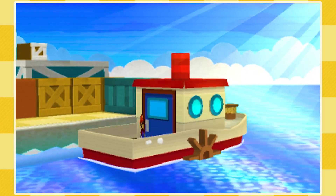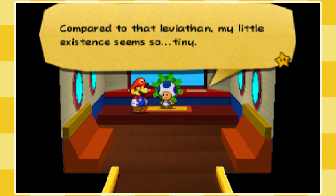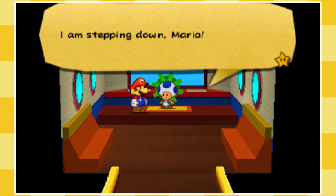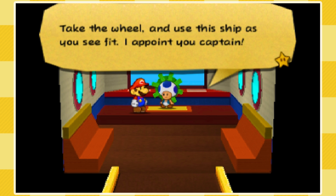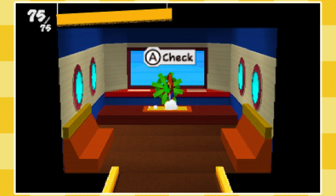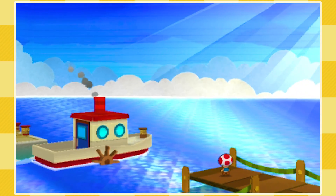We're going to end the episode here. Next time we'll officially start World Number Four. The captain, shaken by the monstrous Cheep Cheep, says he's stepping down from captaining and hands the ship over to Mario: 'I appoint you captain — all hail the new captain!' I went from being Mario to becoming Jack Sparrow in about 10 minutes. The ship takes off — this reminds me of Paper Mario: The Thousand-Year Door with pirate Cortez.